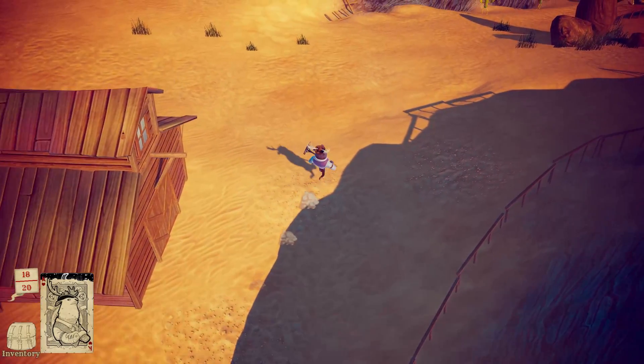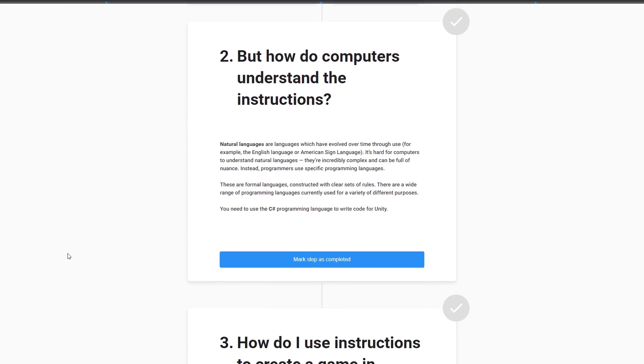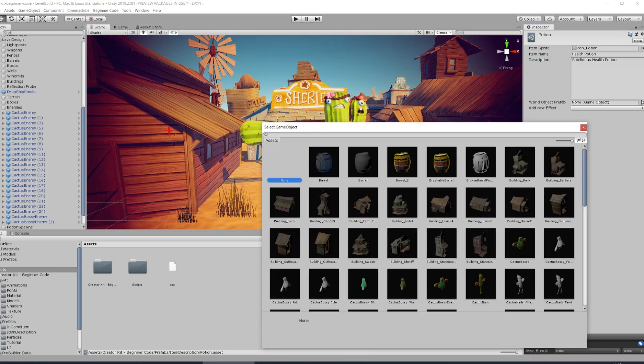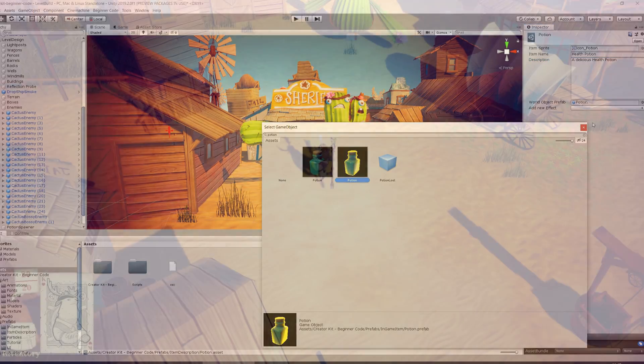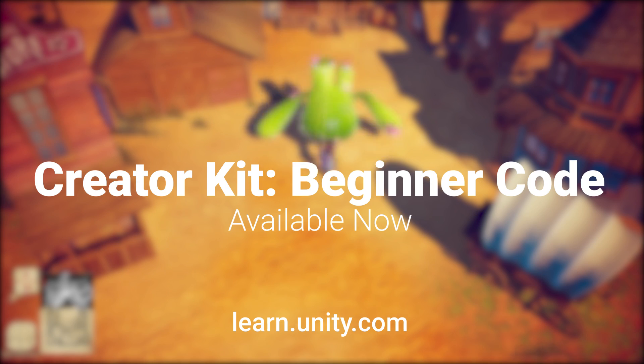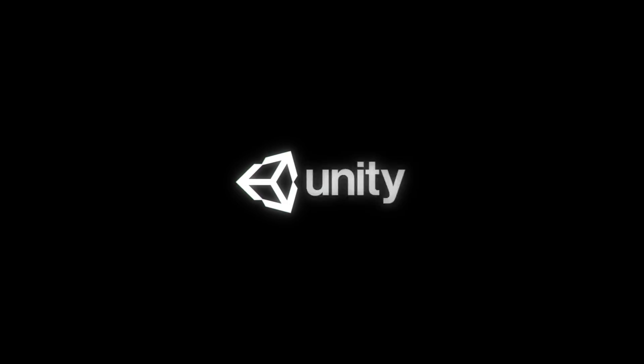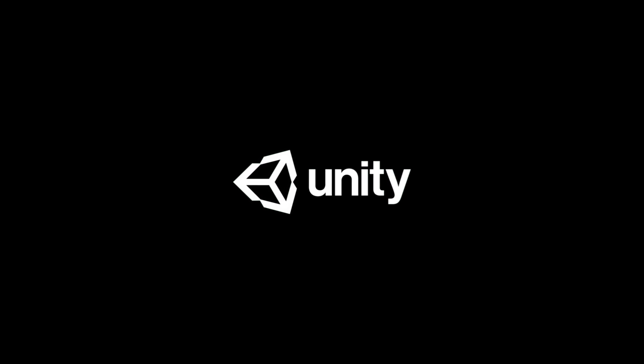Play the example game. Use the guided scriptwriting tutorials to gain contextual understanding and make it your own. Unity's Creator Kit: Beginner Code — available now on Unity Learn.